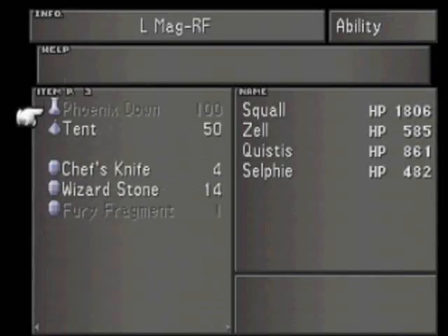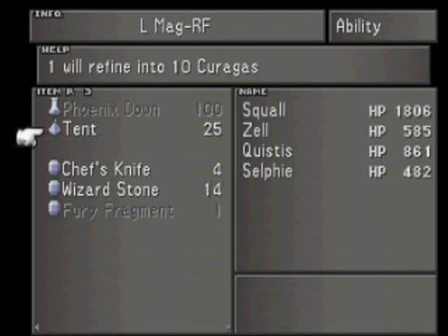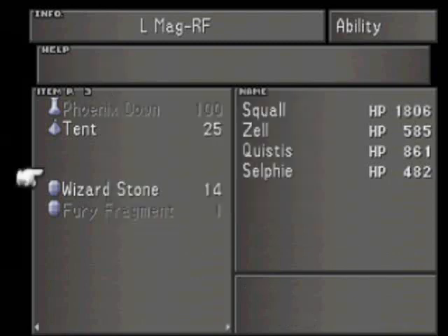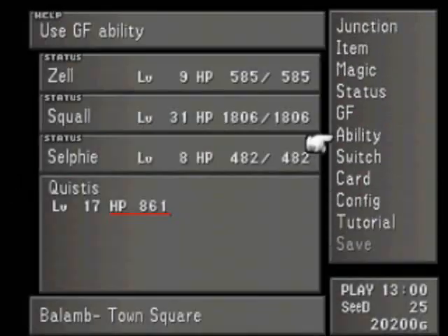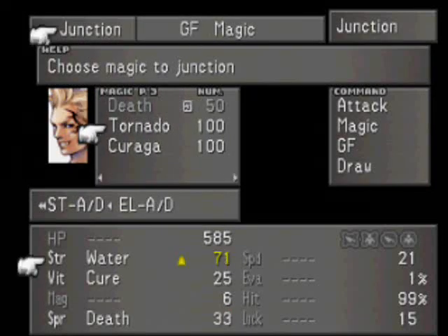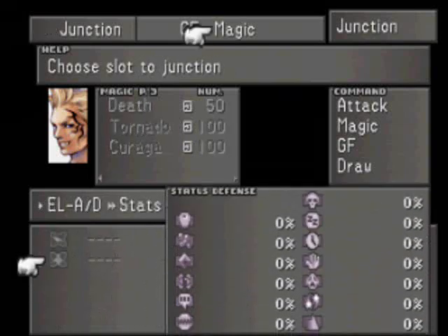Now we want to come over here to Life Magic Recovery. I want Squall to have 100 Curagas, and I want Zell to have 100 Curagas and Selphie for junctioning reasons. I also want to come over here to Selphie, give her three of those and give Zell the other one. Now I want to go to Junction Zell — Junction Magic to his Strength. Watch this — that jacks his Strength up quite a lot. And then we're going to put Curagas on his Vitality. Plus 50 to his Vitality — we definitely want that.